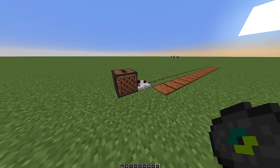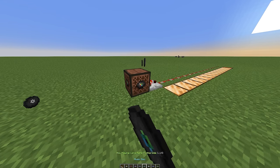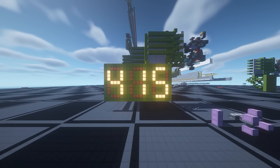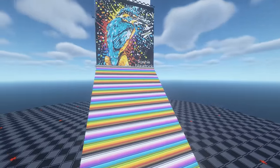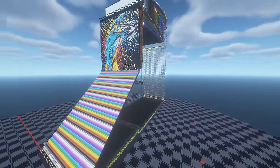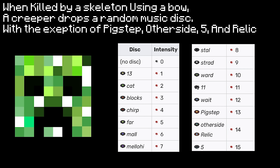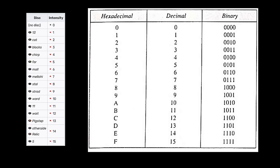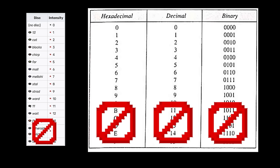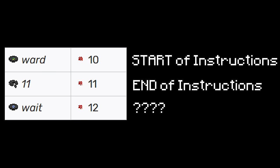I will use music discs to store this information, because each music disc gives out a different signal strength when put inside a jukebox. That means by putting a bunch of music discs in a shulker you can essentially store a lot of numbers in a shulker box. I've used this to make a map printer that stores more than 8kb of data to print an entire map. There's just one problem: only 12 of the 15 music discs can be farmed. So I have to make the system work with just 12 discs. But instead of the hexadecimal system I can use the decimal system, which leaves 3 discs that can be assigned to functions like start of instructions and end of instructions.